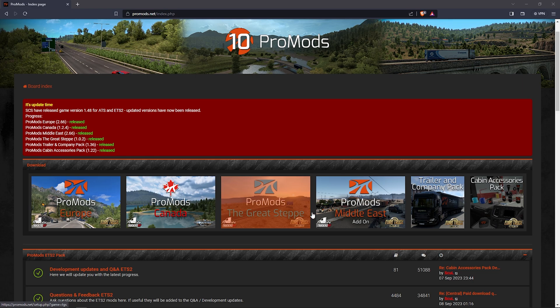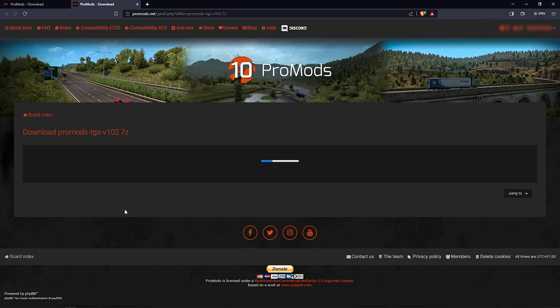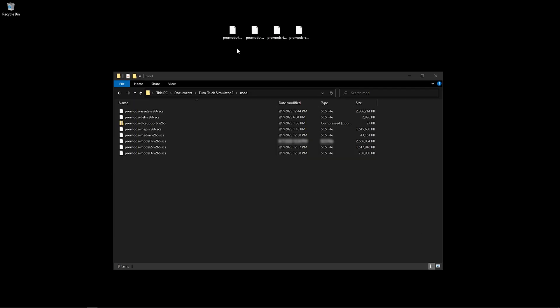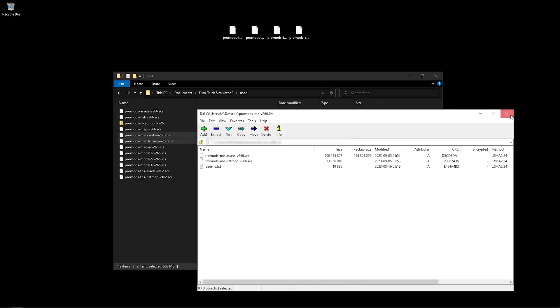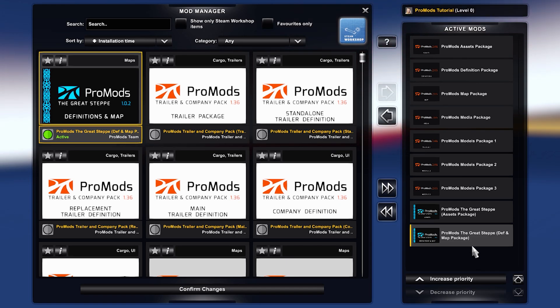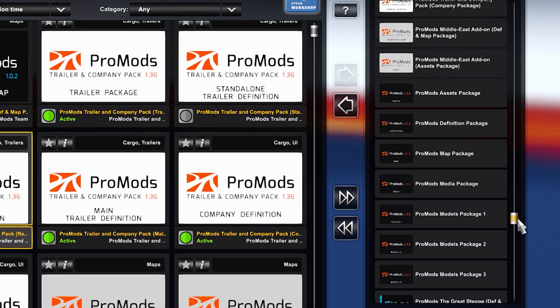ProMods currently has some add-ons you can add to the game for more content to play with. There are currently two official map mods you can use: the Middle East add-on map and the Great Steppe. There is also the cabin accessories and trails and company pack. To download them it's pretty much straightforward. Once the download is done, open the zip of each file and move the files inside the zip to the Euro Truck Simulator 2 mod folder. Then in game, all you need to do is load up the add-ons to the load order. Currently you can use my load order.